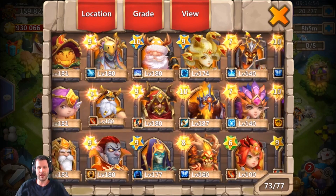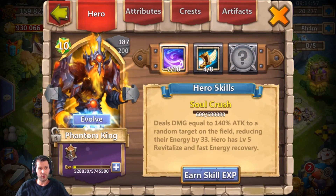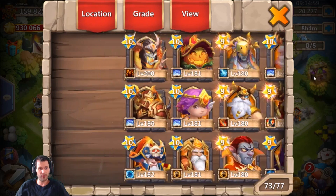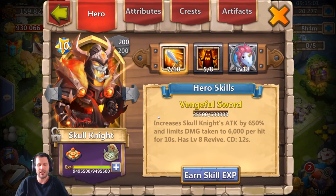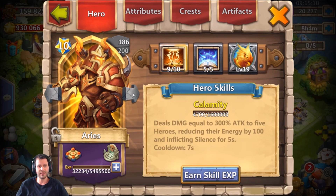Ghoulam is an absolute beast and to have him on a free-to-play account is huge. This guy has quite a few double-evolved heroes all the way up to Medusa - this is a pretty sick account. Let's see what he's got for talents: five of eight deadly strike on the skull knight - lucky to even have a skull knight on free-to-play. Five of five revite on the Aries, very nice.